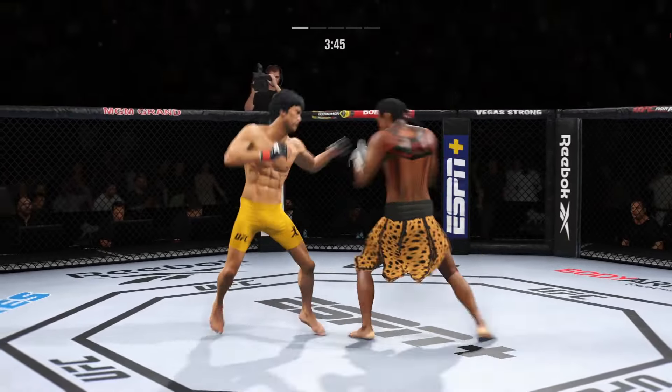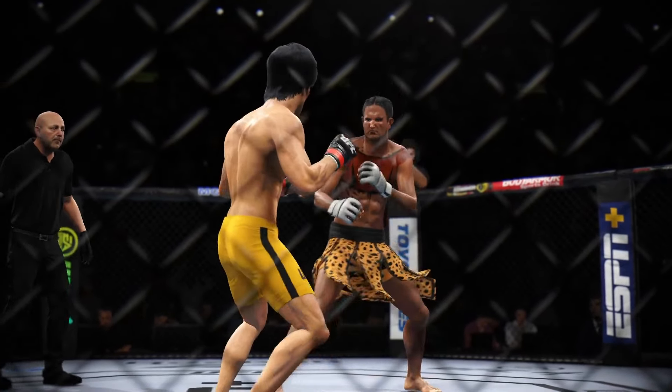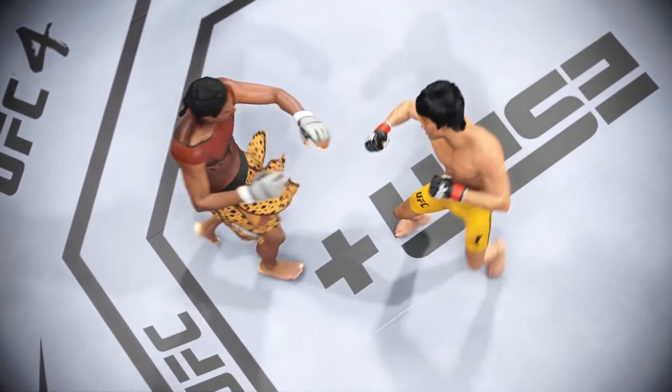Nice strike. Head kick lands — he's hurt! That horn signifies the end of the round. The replays are going to be kicks — that's the story of this fight to this point. He is landing these kicks at will, just driving his shin into his opponent's legs, and it's really starting to slow him down.